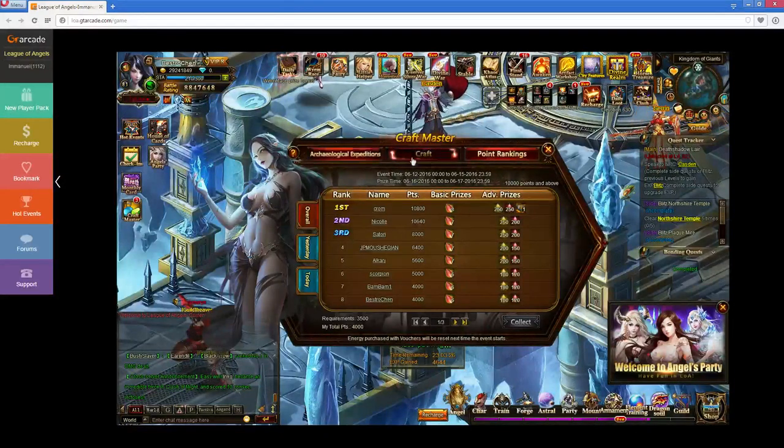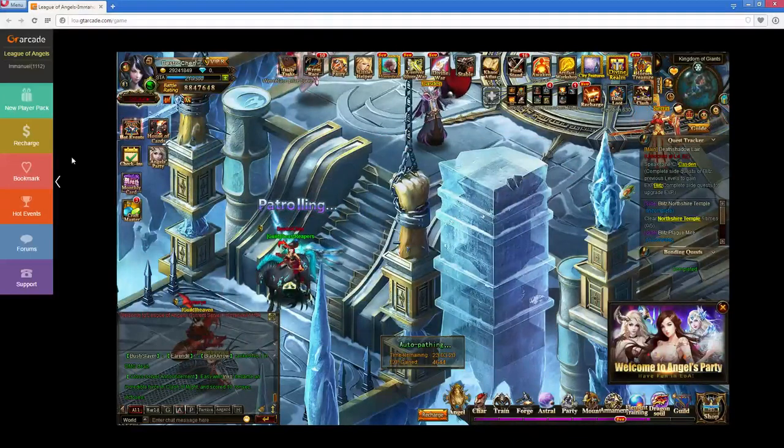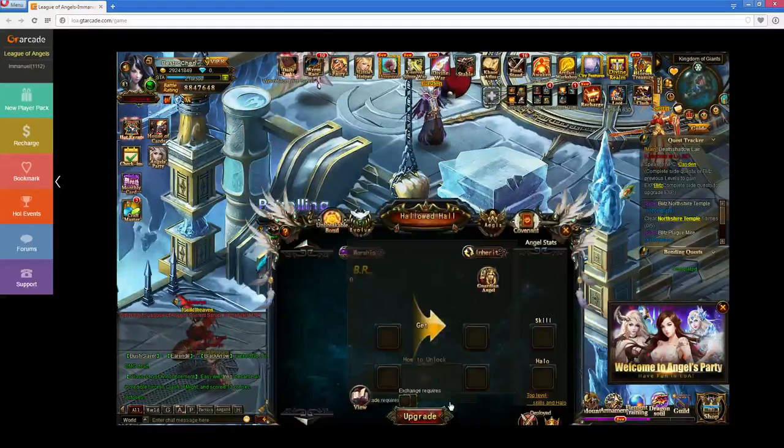That's how you get the Ungodly Souls. The Intelligent Wing Shards you get from the Chavin — it's just in the store with all the other resources that are in there, like the Mythic Angel, whatever those things are called.